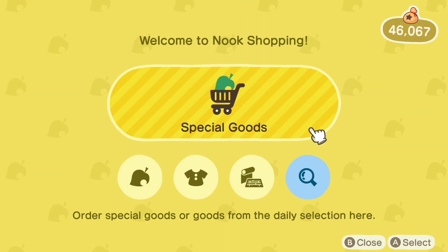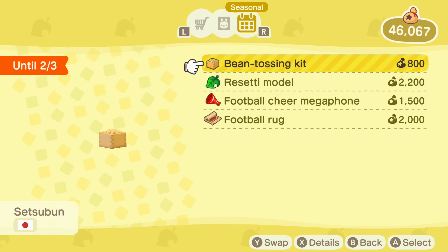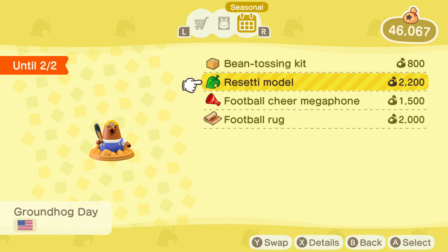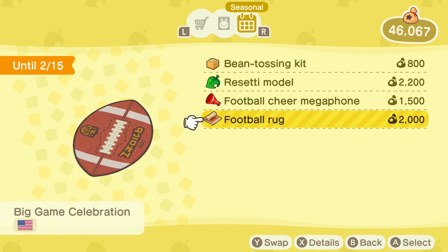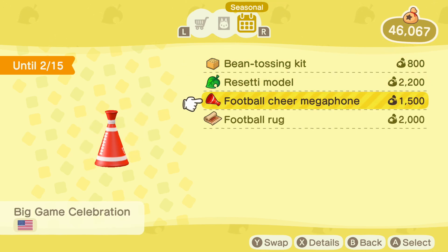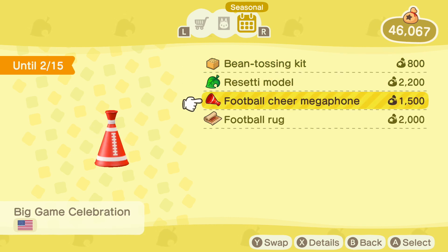Right after you get the update, go to your Nook shopping app or kiosk, then go to special goods on the rightmost tab where it says seasonal. You'll be able to get a bean tossing kit — a tradition in Japan to scare away monsters and bad omens — a Resetti model, a football cheer megaphone for the Super Bowl celebration if you're in America, and a football rug. The megaphone has four variants and it will change every day in your Nook shopping, so don't forget to check that every day.